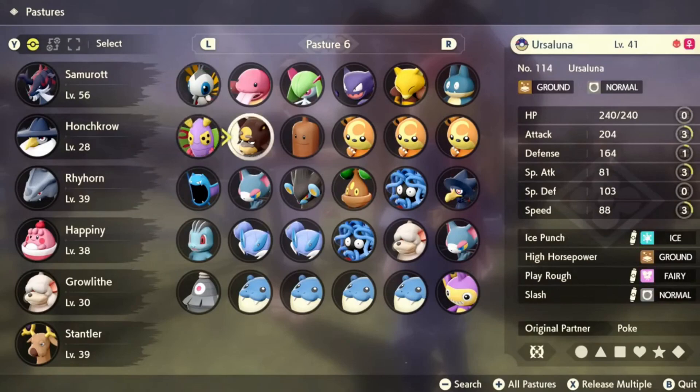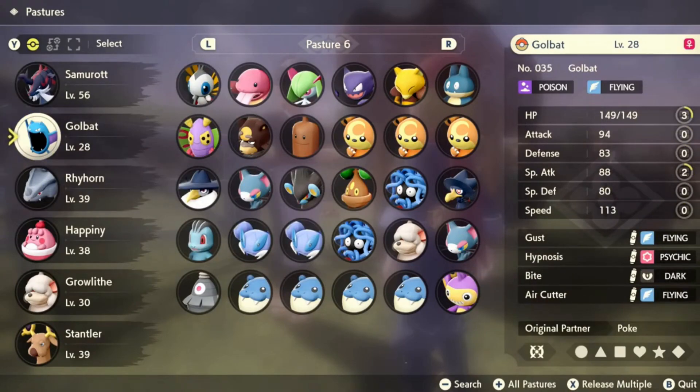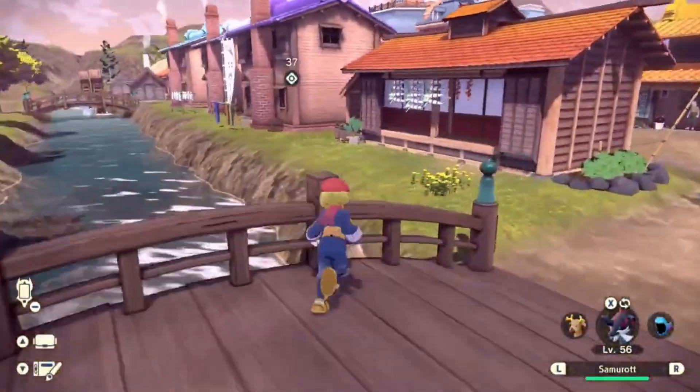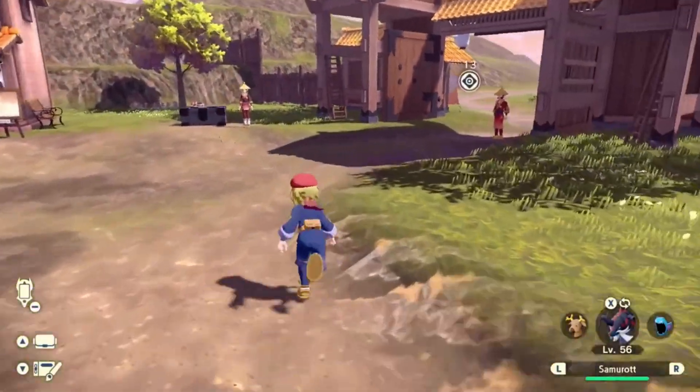Now we're going to move on to Golbat. Golbat evolves with friendship. We got another couple of them over here — we'll deal with those later when we come back.